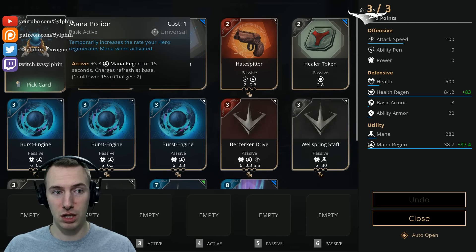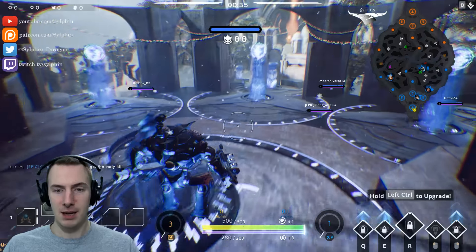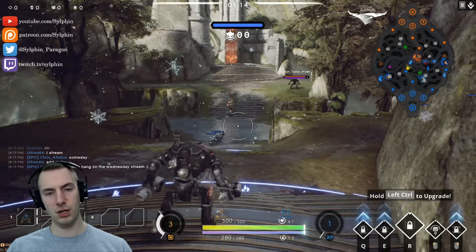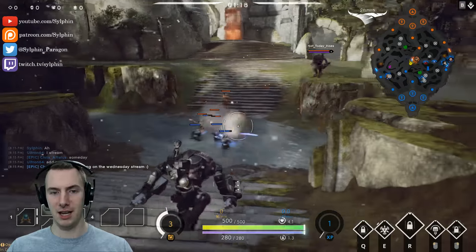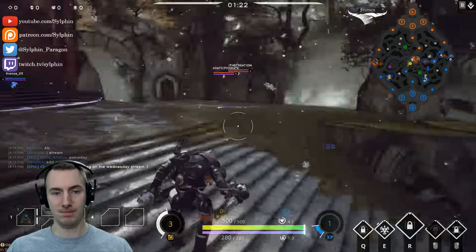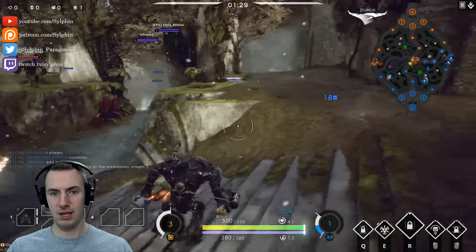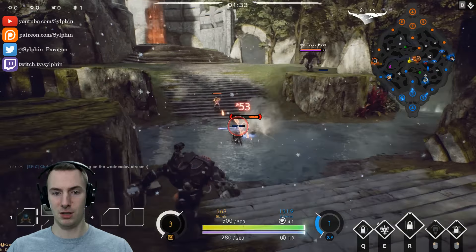We're going to go for a mana potion and a healer token to really make sure that we can get some good kills and sustain in this early game. The very first ability I usually tend to get is the landmine, just because that is the safest of the abilities that will keep us safe here against the enemy jungler who happens to be a Grout.